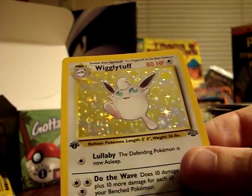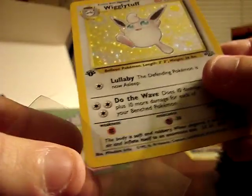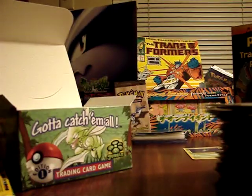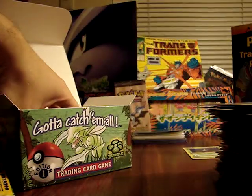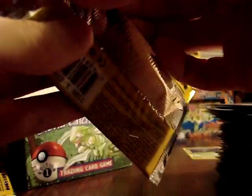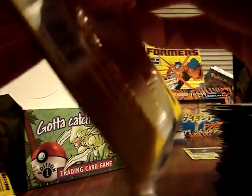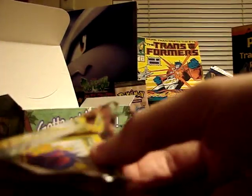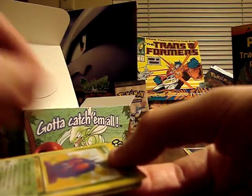Paras, Rhyhorn, Venonat, Bellsprout, Spearow, Meowth, Mankey, Lickitung, Marowak, Fearow, and a Holographic Wigglytuff. Scyther was one of the staple cards for a Potpourri deck because it was a 70 HP basic Pokemon. With a double colorless energy you could do 60 damage on a second turn, and it had no retreat cost — very good card. I think one of the decks I played had four Scythers in it, but they were all non-holographic because at the time I would just trade for whatever the cheapest card was for playing. Holographics didn't mean anything to me back then.